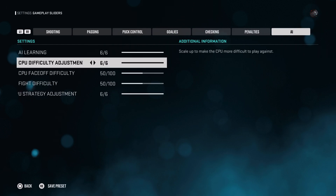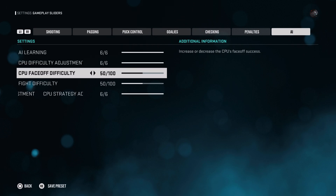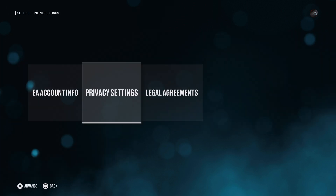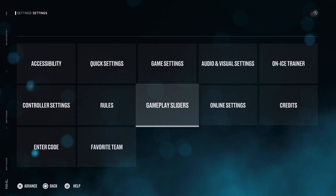There's an AI Learn setting, which is cool — it controls how quickly the AI learns. Six is probably a good setting so it learns quicker. Then there's online settings for how you want your online experience set up — there's not much to that. That's pretty much it for the main slider settings.